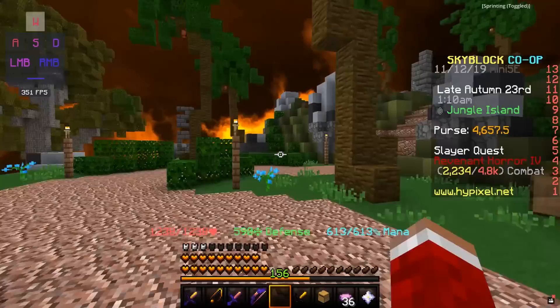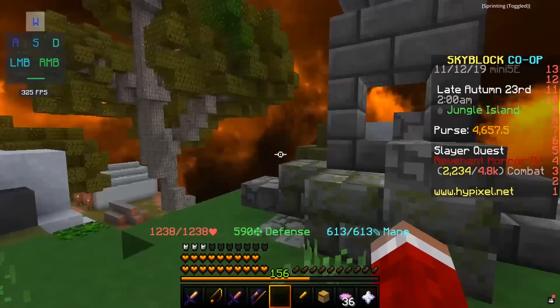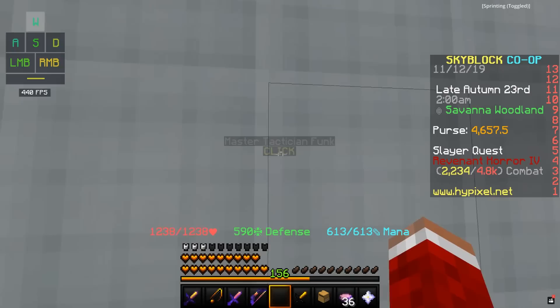So then you find the jungle area and you're going to go all the way to the very back right of the jungle area, and up here you'll find Juliet and Romero. Usually you're going to just see Juliet here and you're going to be clicking on her. You go this way away from Juliet, follow this way down, and you see this little hut here, which is going to have this NPC, the Master Tactician Funk.